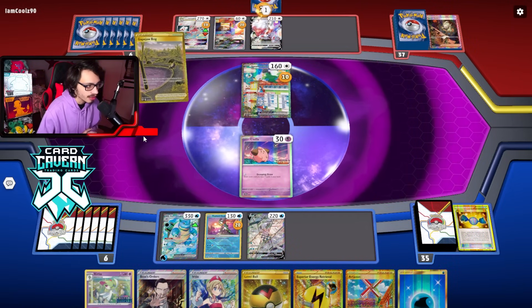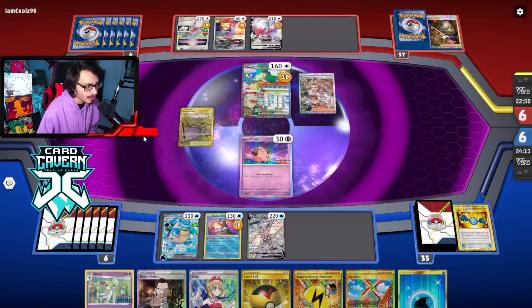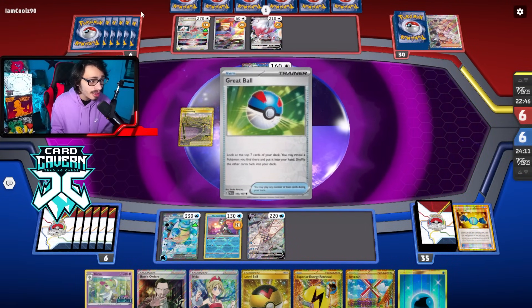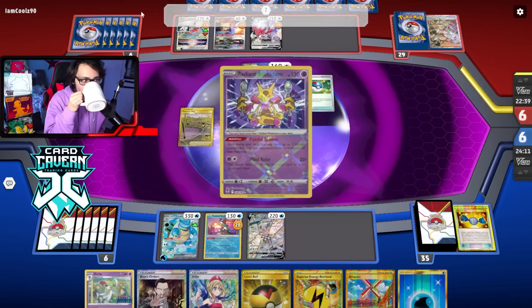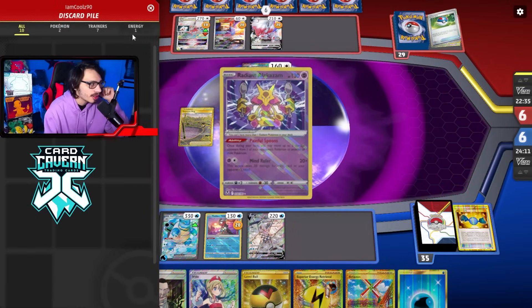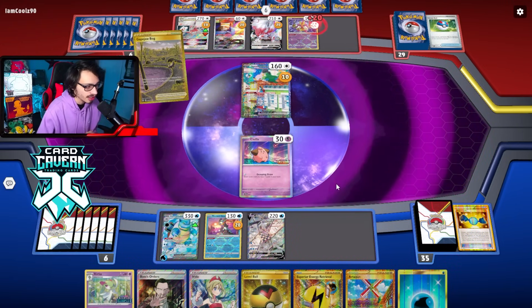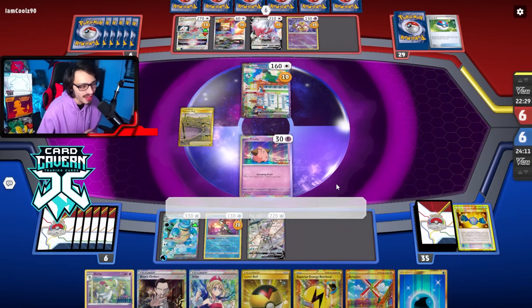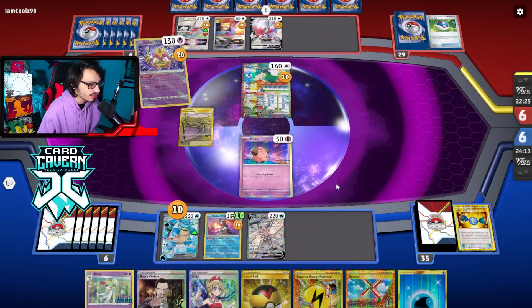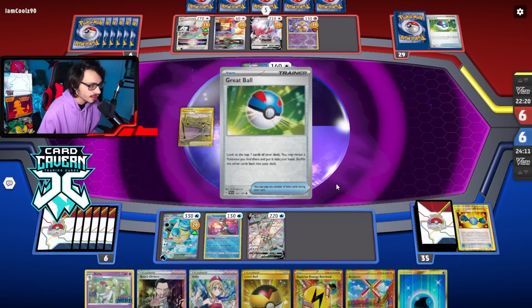They do have the V-Star and another Zoark. I can't get rid of that Gapejaw Bog unfortunately. There's a Research — they must have top-decked that. Ooh, Radiant Alakazam — that's actually annoying. That might help them knock out my Blastoise. They can use Alakazam to maybe kill Blastoise, but even then they can't do 360 damage. As long as we bench stuff and play around the Gapejaw Bog, it's probably fine.